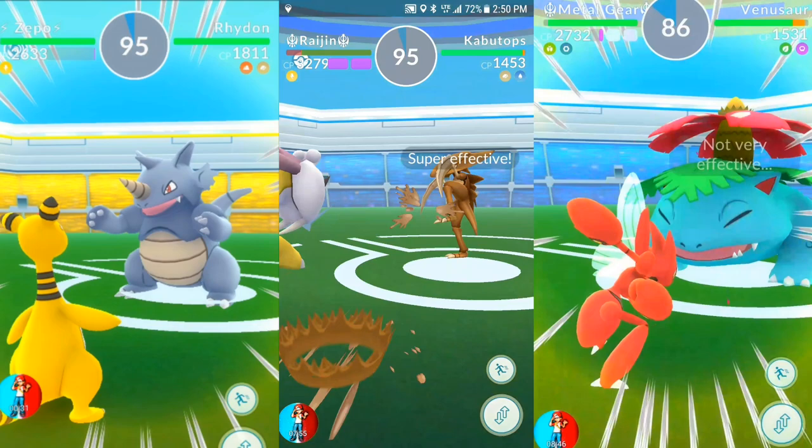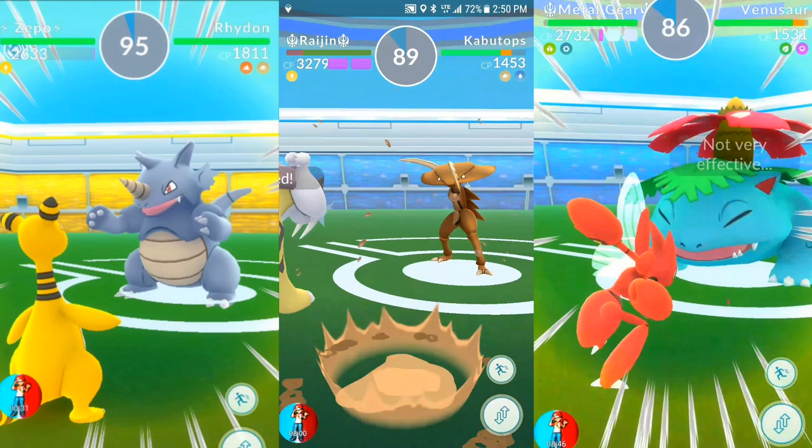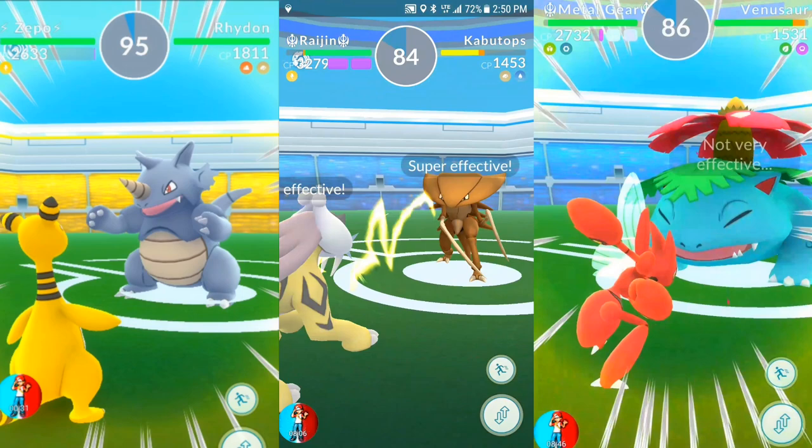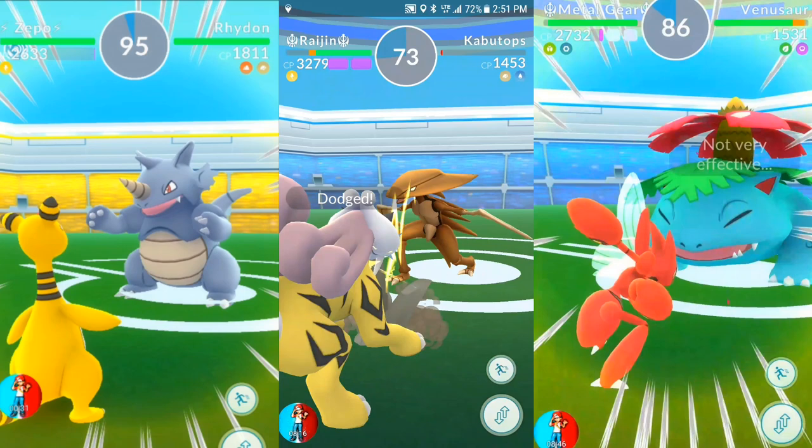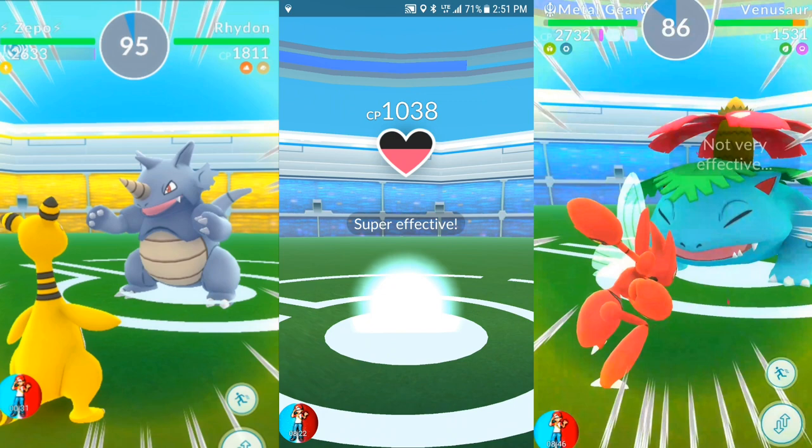This Kabutops has Stone Edge. Raikou is just doing the work as usual. I'm not really trying to get off my charge attacks because this battle will just be quick. I do take a few hits — my rhythm was off — and then I just decide to finish him. But I dodged that last bit of Stone Edge, which is pretty nice.